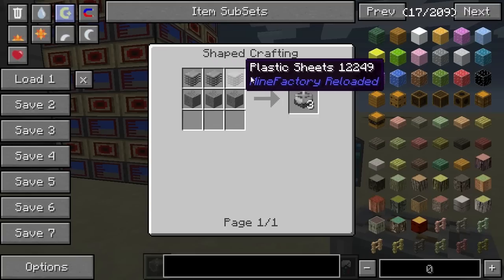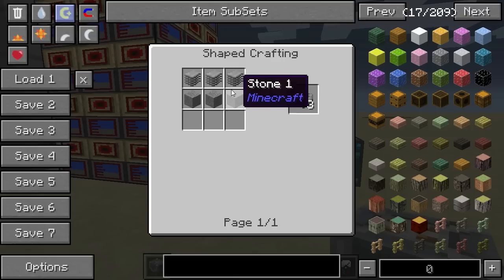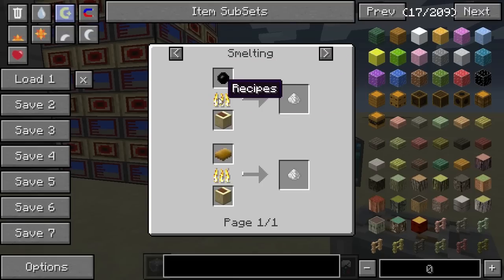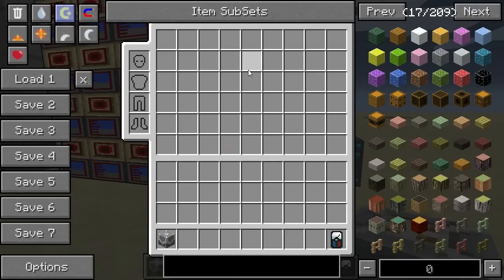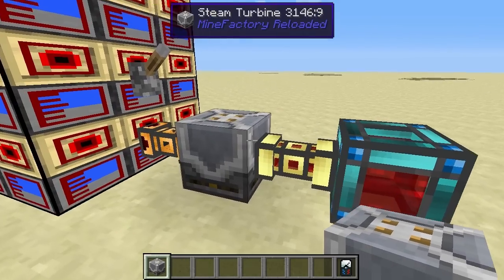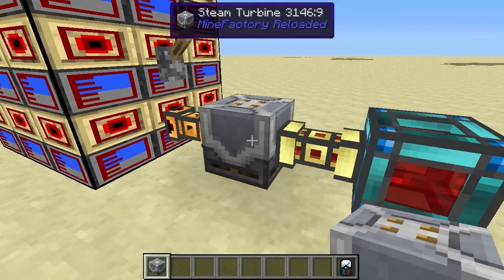The factory machine block is made using plastic sheets at the top and then some stone underneath. These plastic sheets are made from raw plastic, which can be obtained by smelting rubber bars or rubber from any other mods such as Industrial Craft.